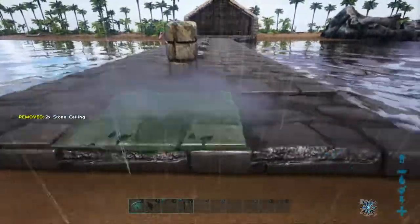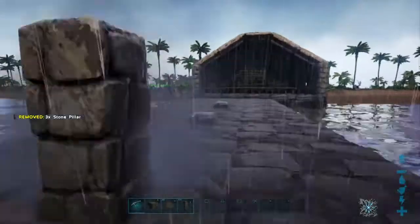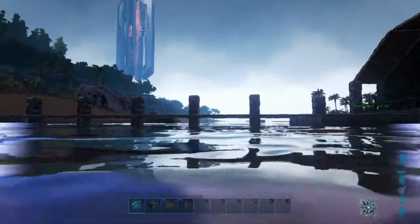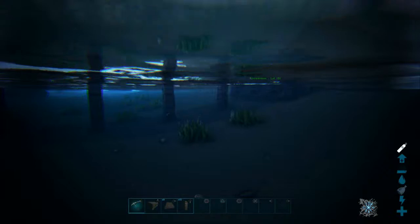I also covered the foundations on both sides with stone ceilings to make the entire bridge level. In retrospect, it would have been much easier to run the bridge out from the camp house itself, supporting it with pillars every other block — I didn't think of this at the time. I later put torches and railings on the bridge.